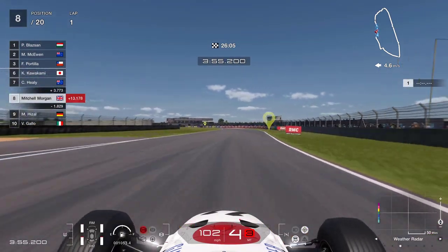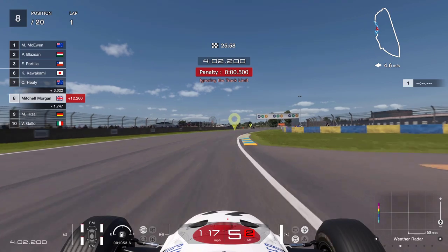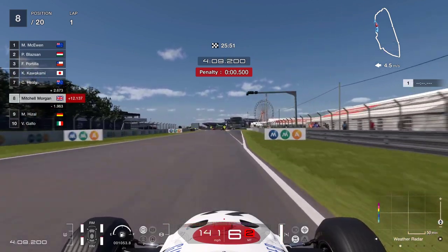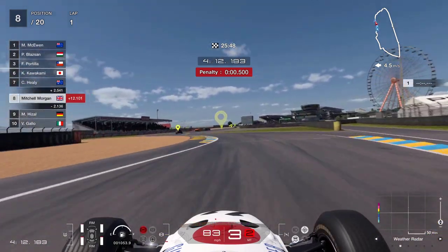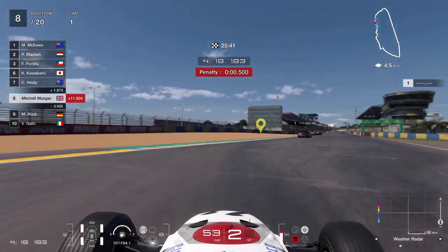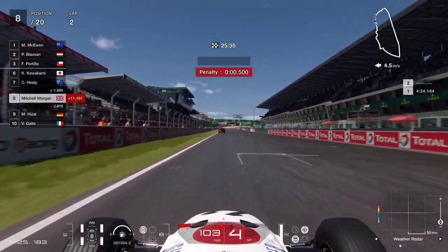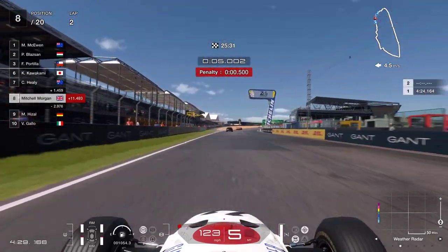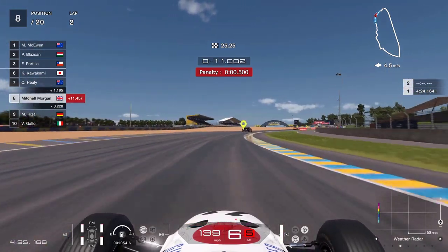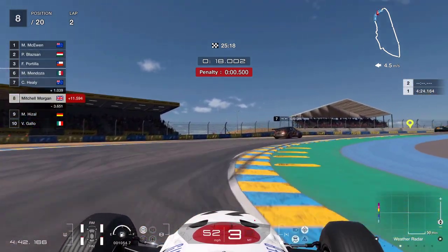We're only four minutes in and we've already picked up a half-second penalty for track limits, so I'm reminded we have to watch that. We are in eighth place coming into the longest chicane, then the tight chicane before the start-finish line. We are 1.6 seconds away from the car in front with a 2.9 second gap over the car behind. We're going to need to serve our penalty probably during this lap, so this is about framing the cars in front so that penalty doesn't hurt us too much.